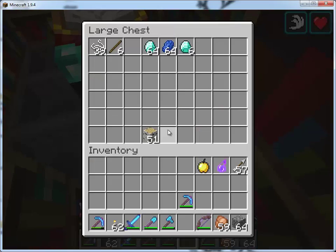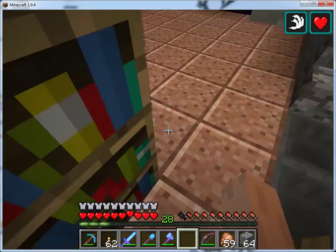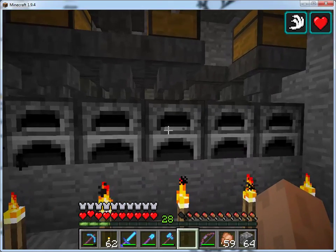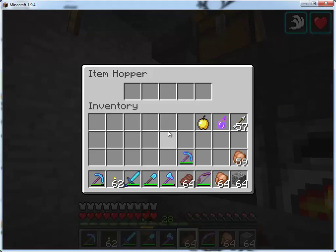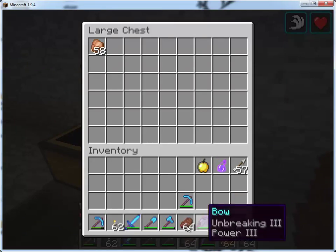I've got my little enchanting operation — there's the stuff I need to do the enchanting. Back this way, these are the furnaces. I don't have things automatically come out of the furnaces; I want to be able to pull them out myself so that I can get the XP points. Generally this would be iron and this would be gold.